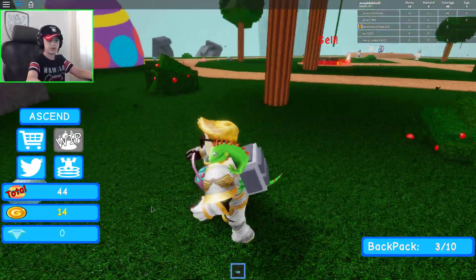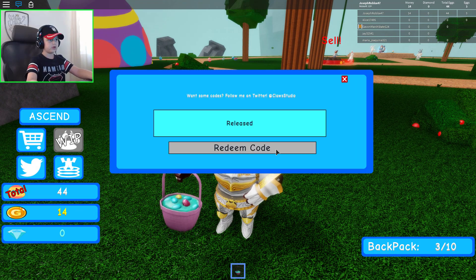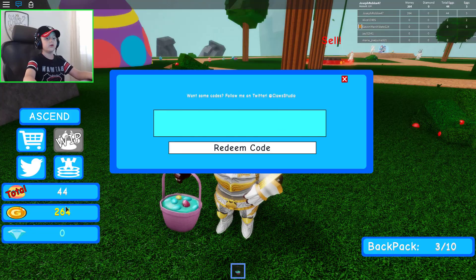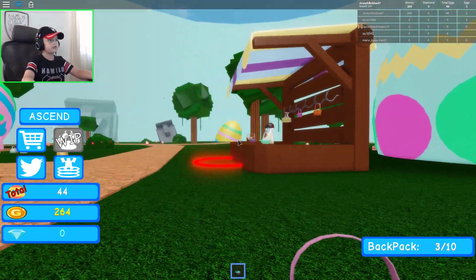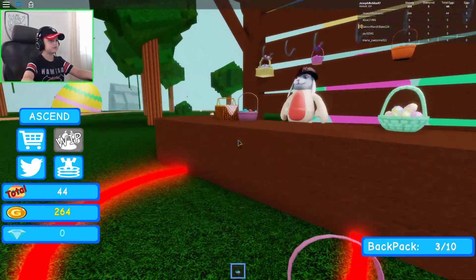We also have some codes, so let's click the codes button right here. Code successfully redeemed! Looks like we can buy some stuff with that money. Let's go to the basket menu.